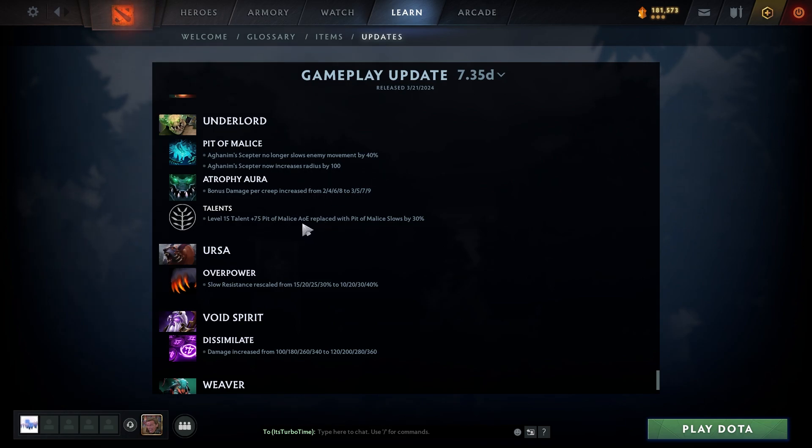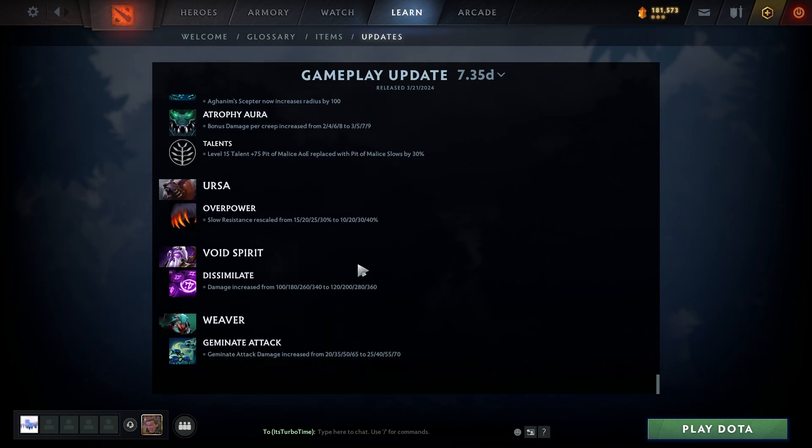Underlord level 15 talent gives plus 75 Pit of Malice AOE. The slow was moved from Scepter to a talent — you lost 10% slow but regain it from the talent without needing Scepter. That means Scepter basically only gives an extra 100 radius for 4200 gold, which seems pointless. The changes are a buff overall, but Scepter now seems kind of useless.